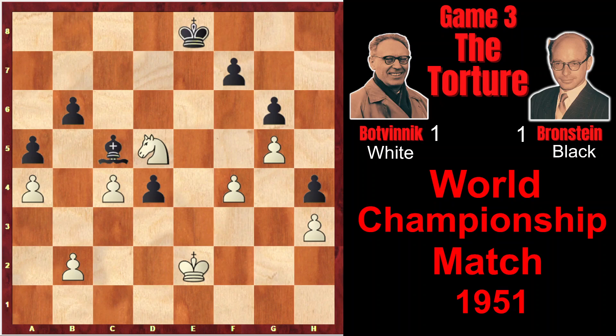After Rook takes e1, Kxe1, Kf8, Ke2, Ke8, Kd3, Kd7, Ke4, Kd6, Nf6, and Ke6 — Botvinnik himself offered a draw, and Bronstein accepted it.